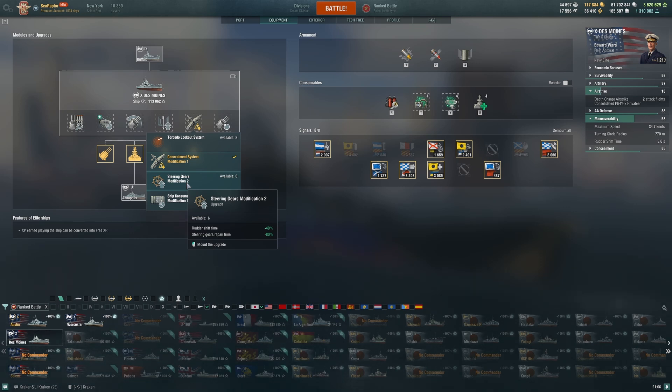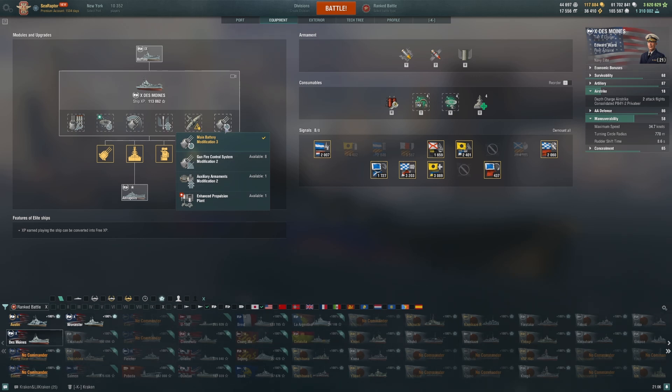I wouldn't double up on steering gears — that works on ships like Henri Quatre where you're playing at long range and need rudder shift time, but it's not the right fit for Des Moines. For slot 6, technically all four options are valid. For me, in randoms and ranked, Main Battery Modification 3 is the way to go — you lower reload by another 0.7 seconds to 4.8, which lets you do horrible things to destroyers, cruisers, and battleships that show too much angle.